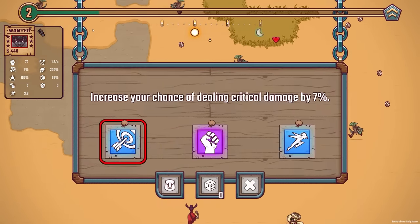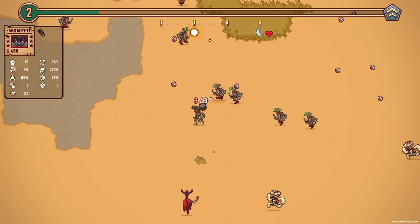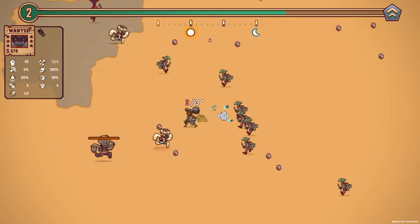We'll grab some more coins and level up again. We gain a lot more damage - it's purple - so we're up to 90 damage now. These bigger enemies - yeah, it does look like we can one-shot them. So that is good.